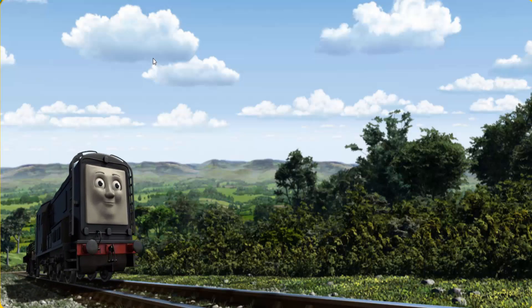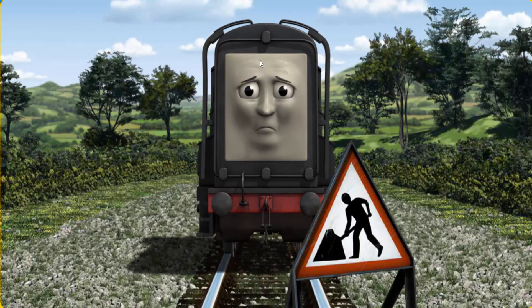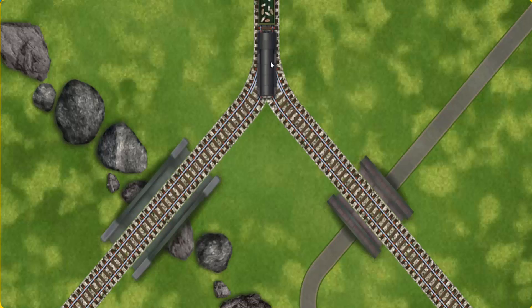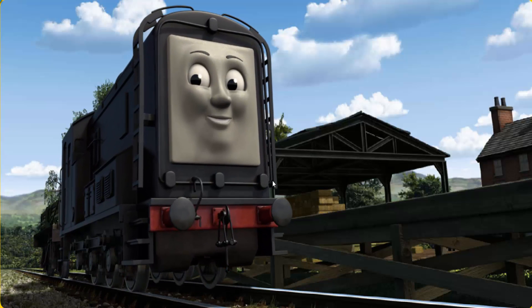Diesel set out for Farmer McCall's farm. Suddenly, Diesel had to stop. Because of track repairs, he would have to go another way. Help Diesel find the track that goes over the shortest bridge. All clear. Diesel arrived proudly at Farmer McCall's farm. With your help, he was right on time.